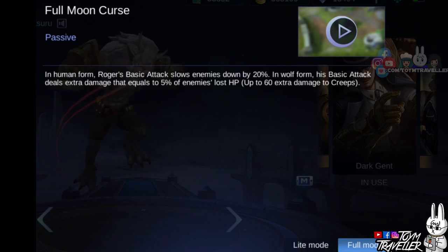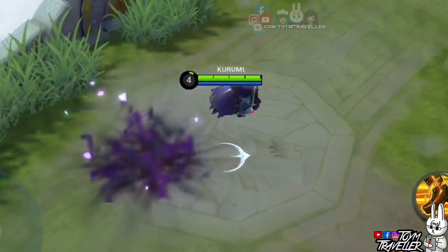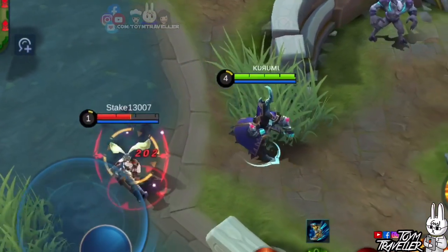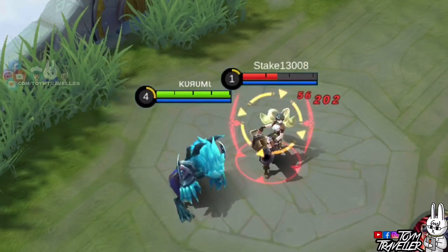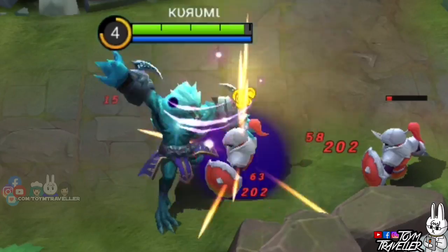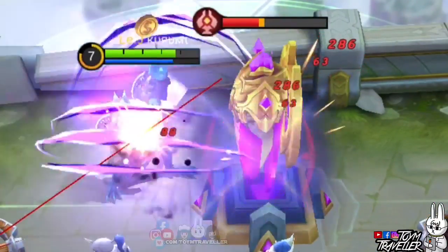Roger's passive, Full Moon Curse, lets Roger receive either bonus slowing effects or extra damage depending on his form. Roger can shapeshift into a wolf or back to human form. When he is in human form, his basic attacks will slow down enemies by a certain percentage. While in wolf form, his basic attack deals extra damage based on the target's lost health points. Based on the description, this extra damage can only deal 60 damage max to creeps and minions, but when we tried it, it's 63 instead of 60. Also, this extra damage works on turrets but has the same damage limit as killing minions.